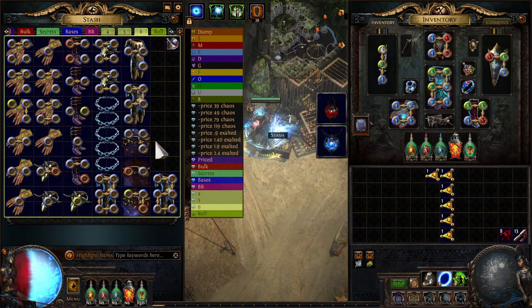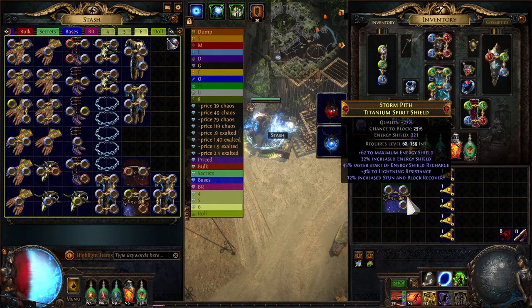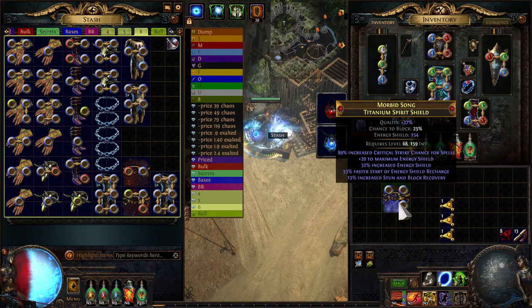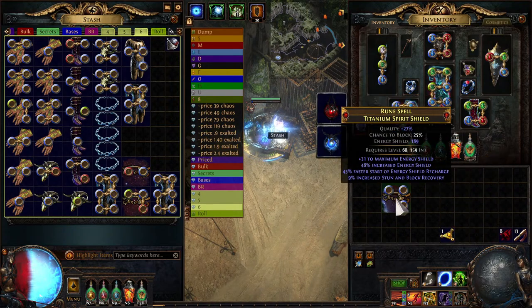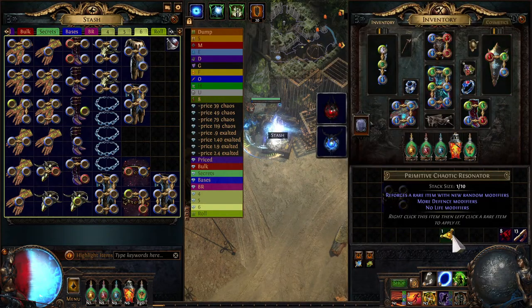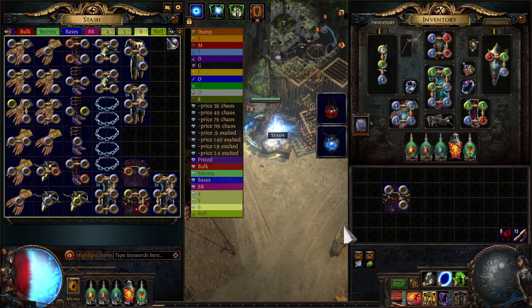For something like a shaper shield there's a lot of really interesting outcomes - you're not just looking at energy shield anymore. You're looking at energy shield but then it could have plus one gems, it could have crit to spells, it could have spell damage, typed damage, or ES recovery on block. Now with just one of these things it's not necessarily going to sell unless it is god-tier ES. This is your competition, which means you probably want ES on block, or you want something that this can't roll like plus one gems.